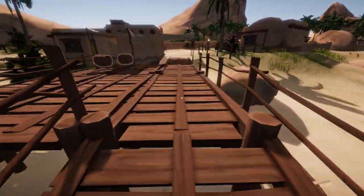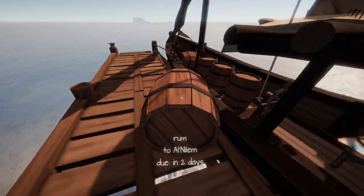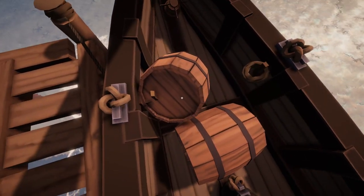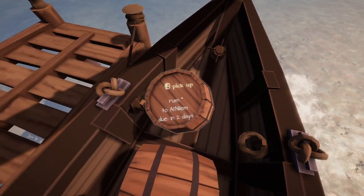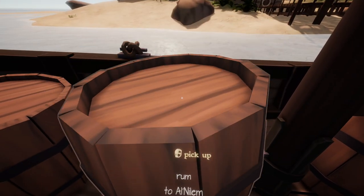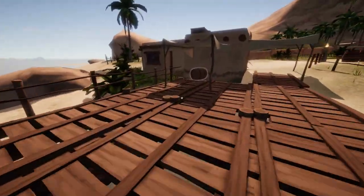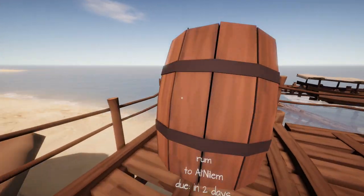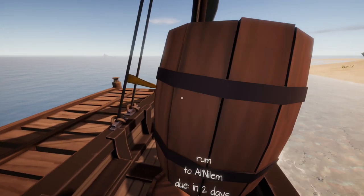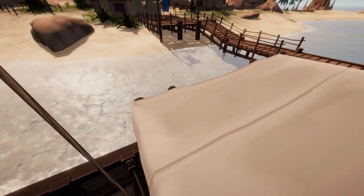I don't know. The question is, do I have room between that one and the wheel? No, I don't. I can't be too picky about how these are placed. I do want to be able to move around my ship as I'm sailing. So I guess we're going to have a little bit of rum stacked up here. That'll work. Hopefully it doesn't mess with our center of gravity too much.